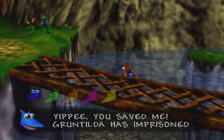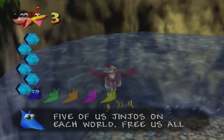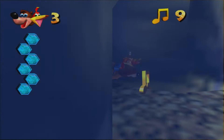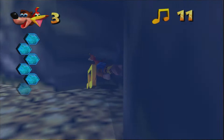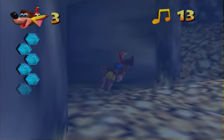Gruntilda has imprisoned five Jindos on each world — free us all to get a jiggy! I'm trying to press B to swim faster, but that's to swim slower, and A doesn't do anything. That's because I'm getting mixed up with the original controls — that's probably going to happen for a bit. Let's try and grab these before we start drowning here.